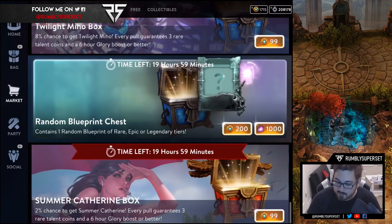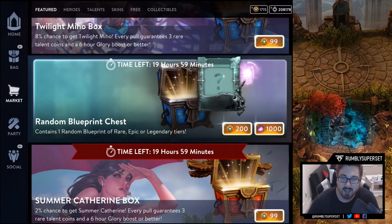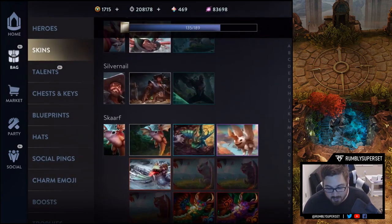Let's go ahead into the markets and start opening. I think I'll try to do around 50 of these, which would put me about 50,000 essence down. I'll open them slowly and surely — I'm gonna get a lot of duplicates, but I want to see what I can get. I have 135 skins out of 189, so let's try to bump that up to about 160.